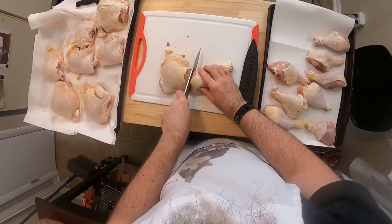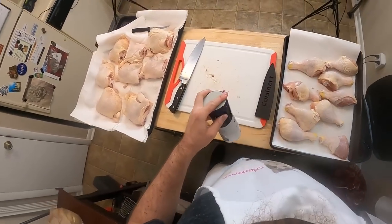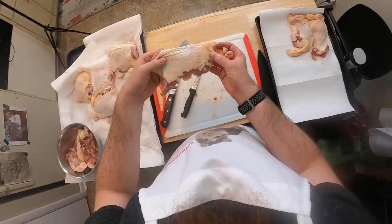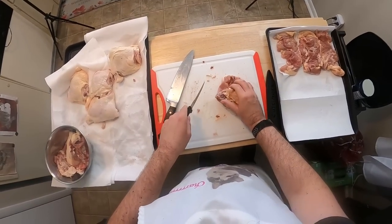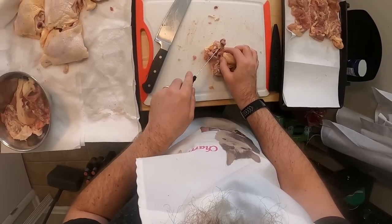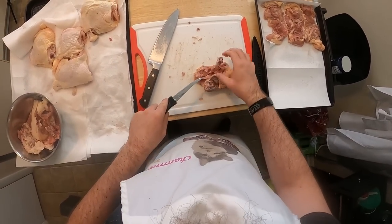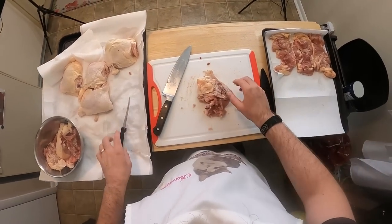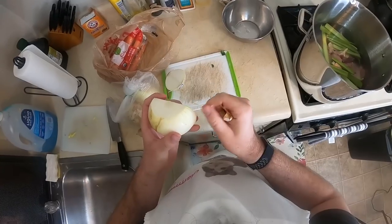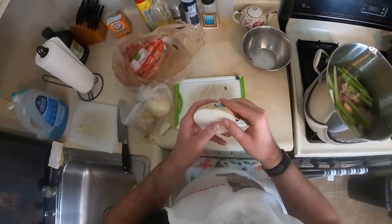Once the legs are free from the thighs, salt them and place them on a paper-towel-lined half sheet to drain in the fridge. Now we get a little fancy and debone our thighs using a boning knife to get under the palate bone and cut around the other bone running through the thigh. I'll admit I'm not the best at this since I only started recently, and it's a process you can entirely skip. Nothing is going to waste here because I'm going to try making a broth — or stock, or base, I'm really not sure — from all these bones.